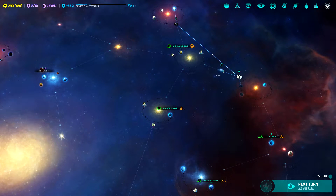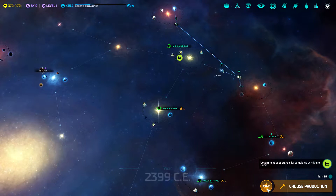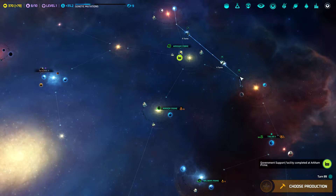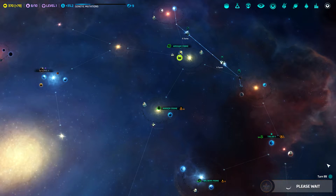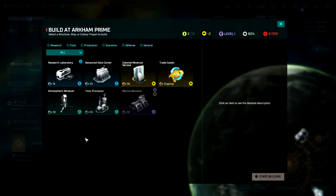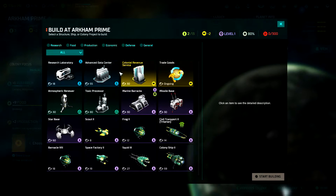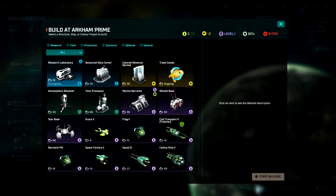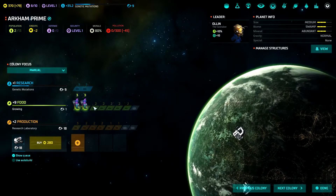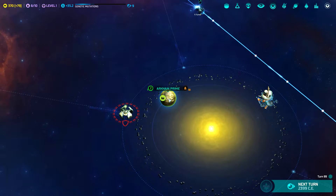Where is our colony ship at the moment? Our colony ship is out distancing us. In that case I'm going to have you guys just sit here. Government support is done there. Good. What do you guys need to do next? Really, all you guys need to do is just grow — grow faster, populate the world.